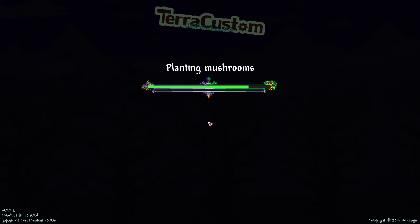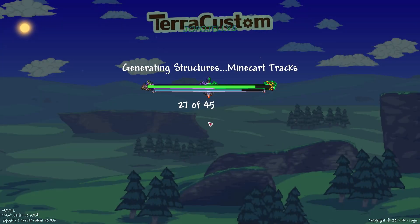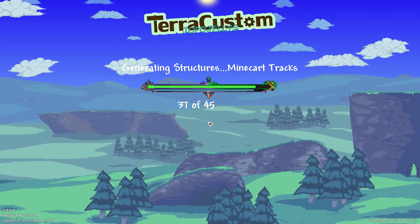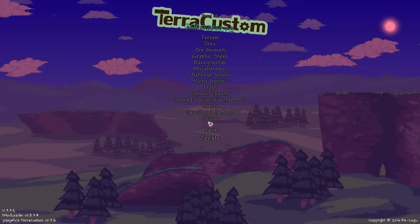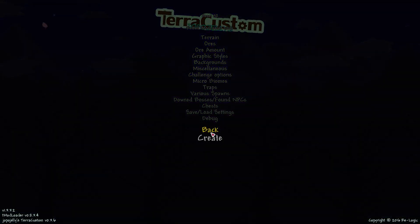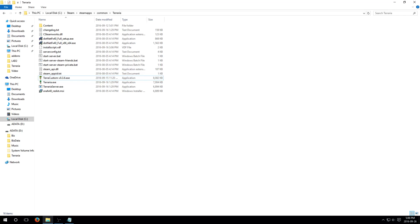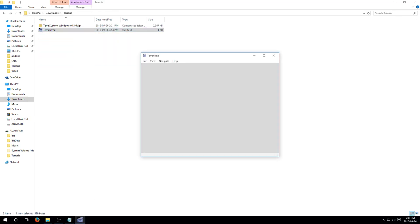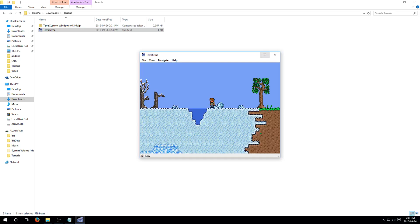What I'll do is, as soon as this is done, I'm going to show you what the generated world actually looks like in TerraFirma, the map viewer. This is almost done — once it finishes it's just going to take you back to the same menu, so you'll want to exit. And we'll go over to TerraFirma here — I've got my different worlds in here, but this one was 'custom world.' And here we go.